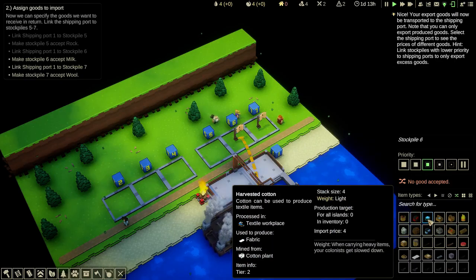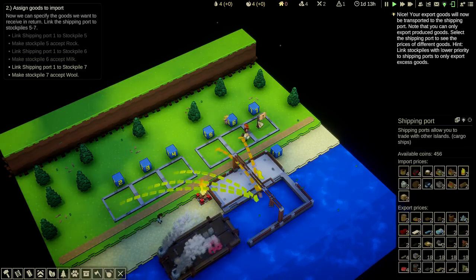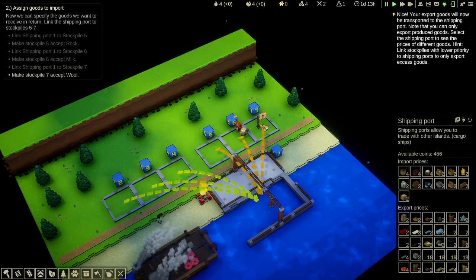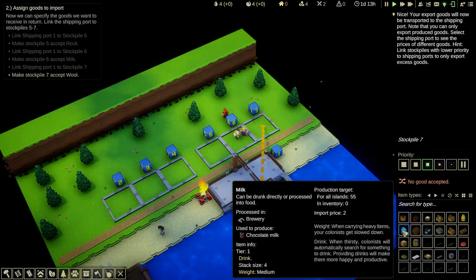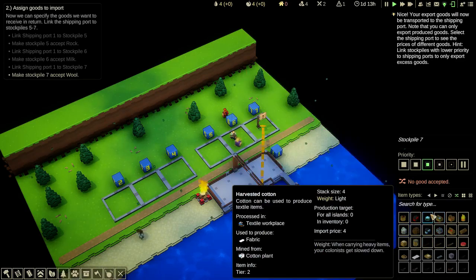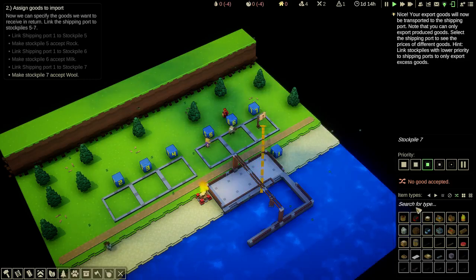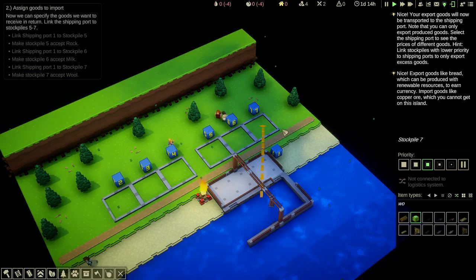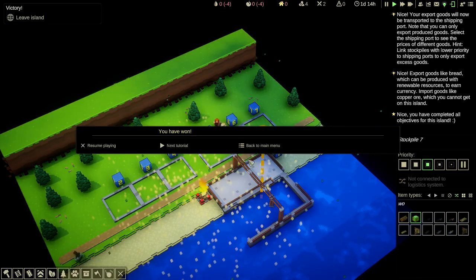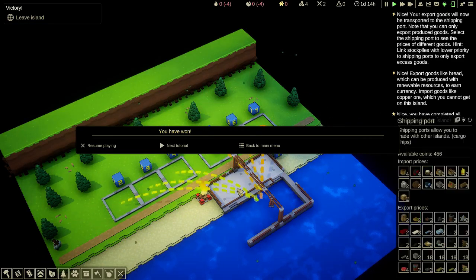Right, need to set milk — I was looking in the wrong window, that's why I got confused. And now the last one, 7, which is wall. There we go, that's linked. That demonstrates the shipping port.